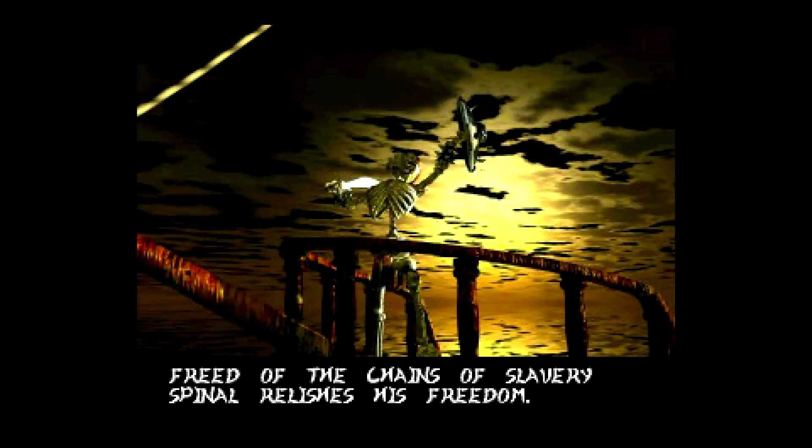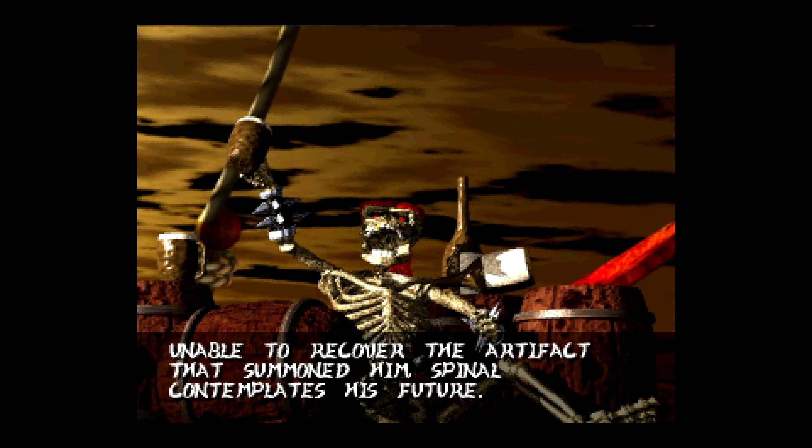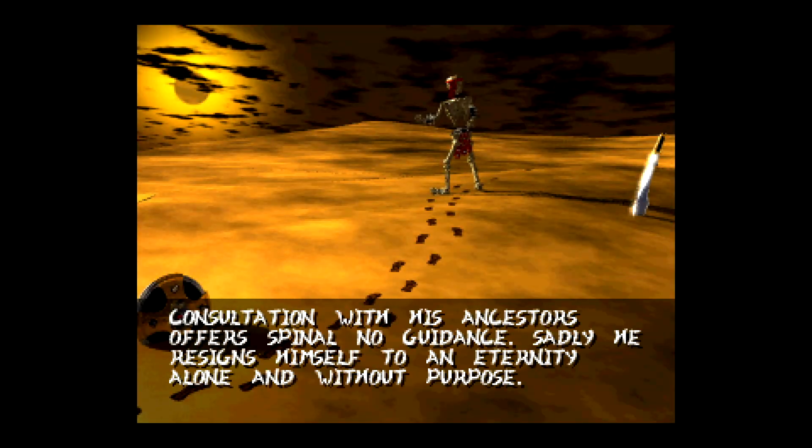So then we get Spinal's ending. This little shot is always the same, but the follow-up images are different based on whether you did the finish move on Kim Wu or not. It looks like it's gonna be happy — he's chilling on a boat with his drink — and then it goes to this. Just like that.